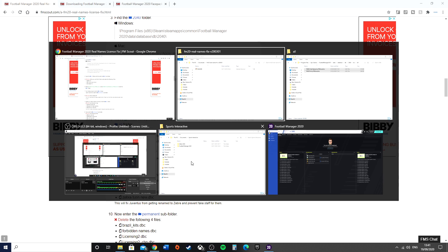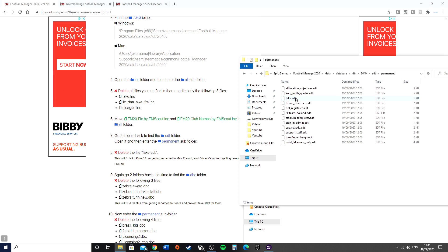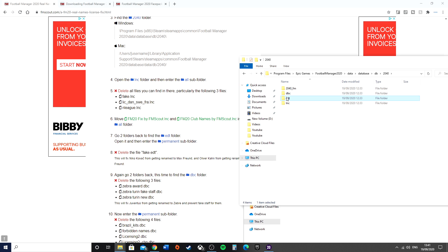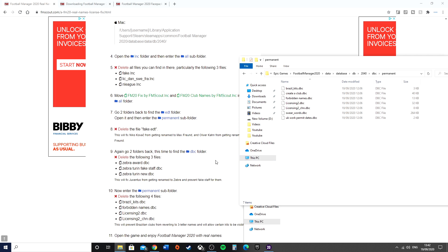You do have another step to go. Go back to the EDT folder — that's going up two levels and then EDT, then Permanent — and delete the fake.edit file. Once that's gone, go back two folders again and then go to the DBC folder. In the DBC folder you'll see it's a little bit different to what's on screen. Go into Permanent and delete any of the Zebra award files that you can find. When those are gone, that will fix that.